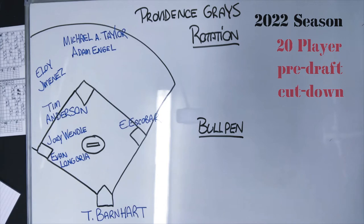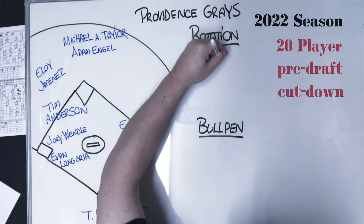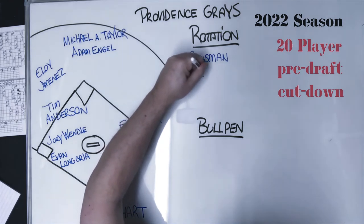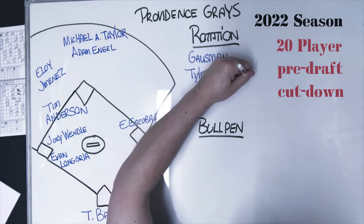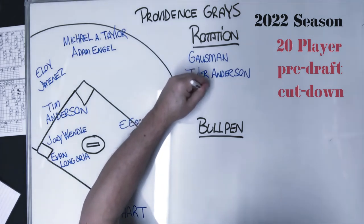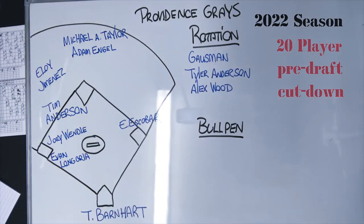For the pitching staff from guys I kept over from last year: first is Gausman, who had an awesome year and I expect big things from him. Next is Tyler Anderson — not Tim Anderson — who I drafted last year's draft and also had a pretty good year. Alex Wood I obtained late last year; he didn't see much playing time because he had a terrible card last year, but I obtained him mainly for this year going forward.